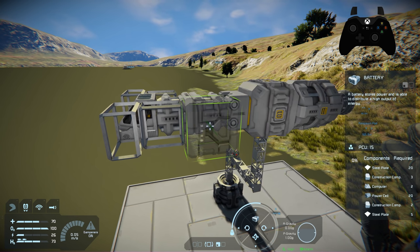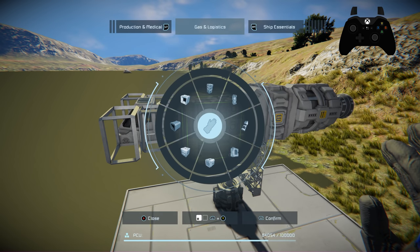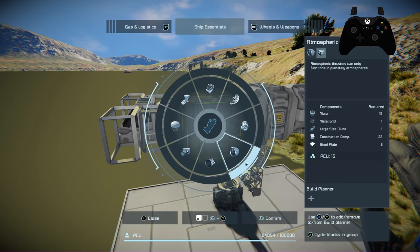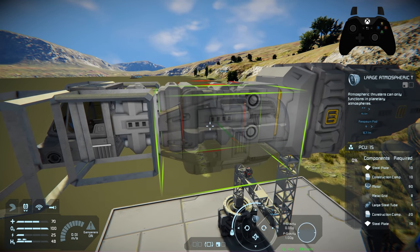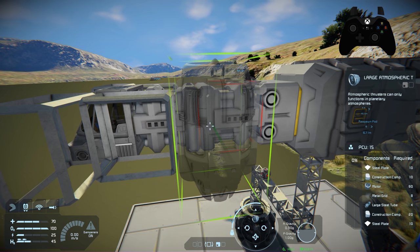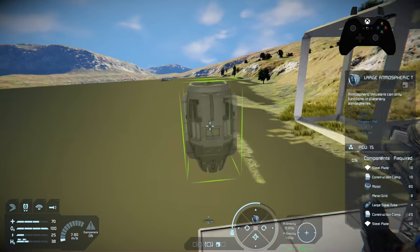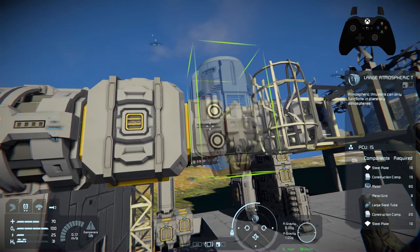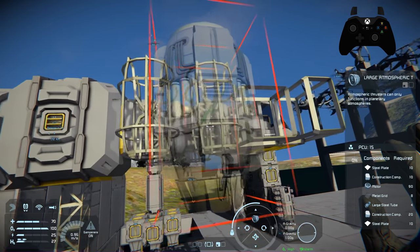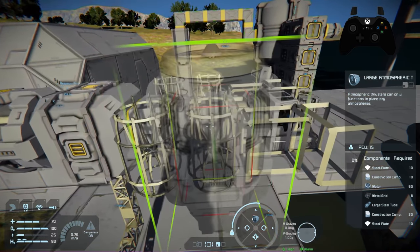Now let's think about thrusters. Go to Ship Essentials and choose large atmospheric thrusters — we're doing the large ones, not the small ones. Place four of them facing down. That way we can fill the cargo with ice or other materials and still lift. That's all the large thrusters we need.